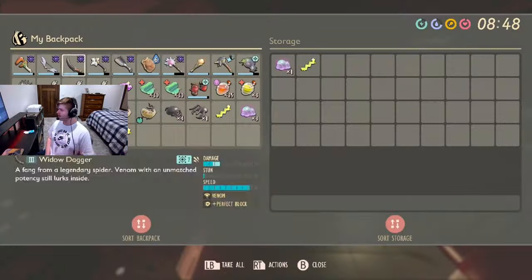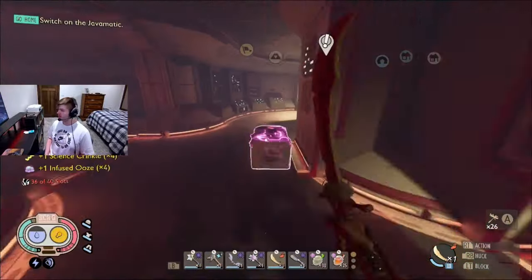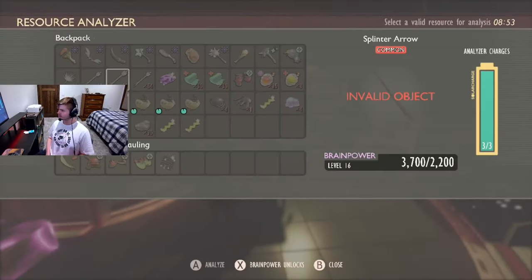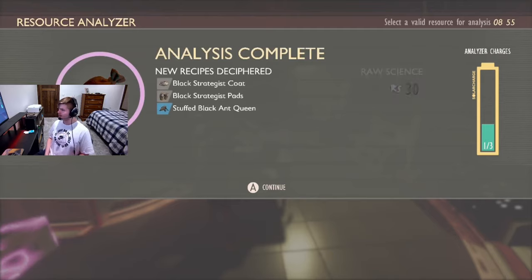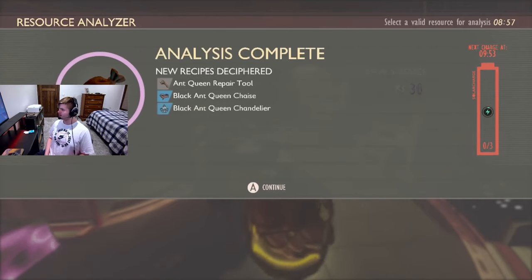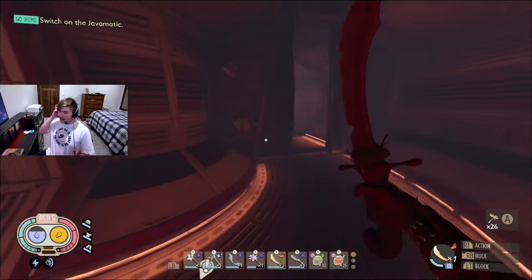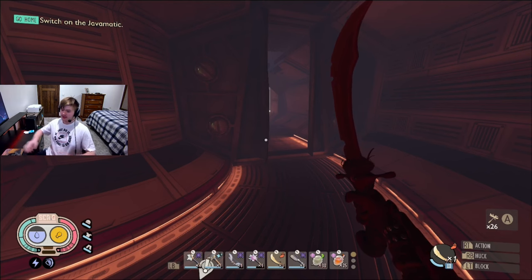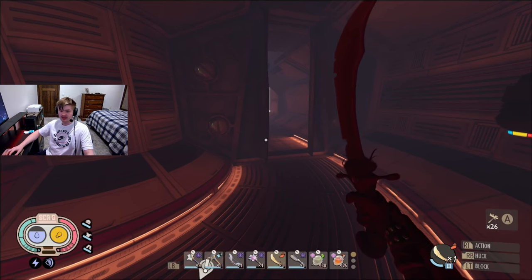There's also a bunch of upgrade material, so honestly infecting all the ant queens on the first go around isn't a bad idea. Let me scan everything — the black ant queen helmet, the black ant queen armor, and a repair tool. That's going to be it for poisoning and infecting the black ant queen. If you enjoyed this video, please make sure to like it, subscribe, and I'll see you all in the next video.